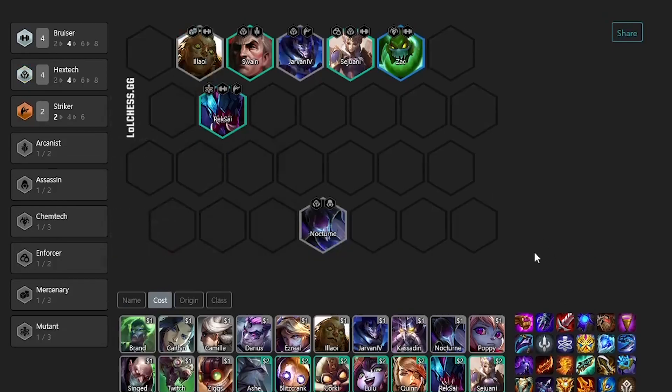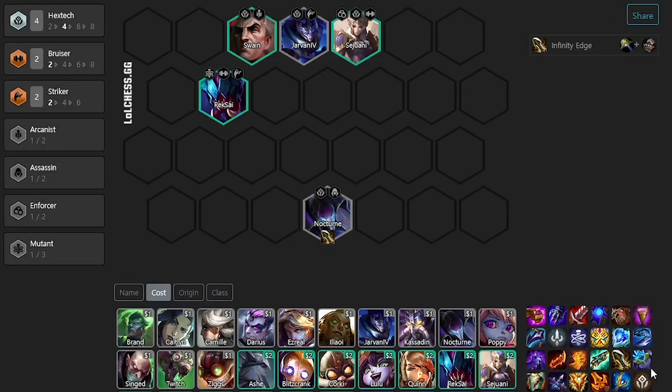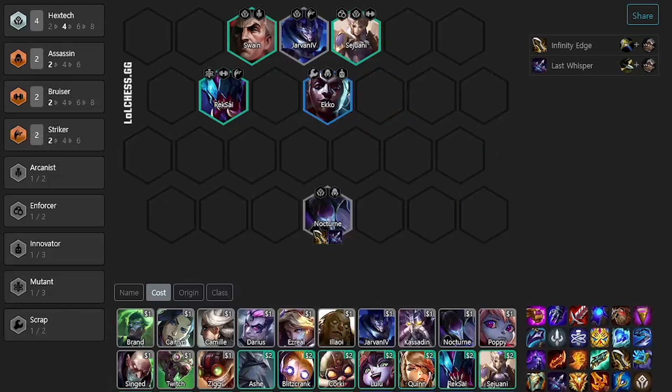At level seven, you can play four Bruisers, which is especially good if you have healing reduction in the form of either Morello or Sunfire. Early game, you're most likely carrying Nocturne, with Infinity Edge and Last Whisper working exceptionally well if you have another Assassin on your board.